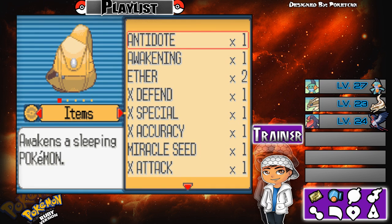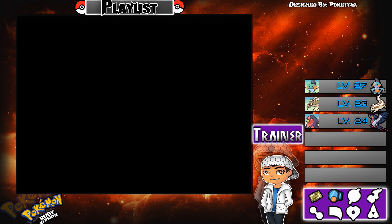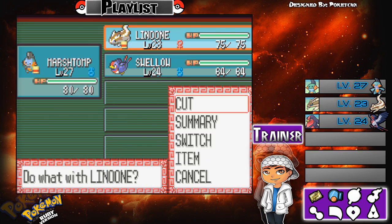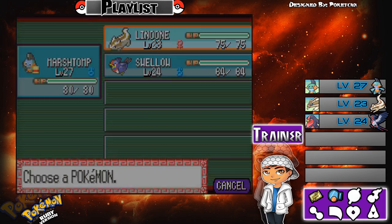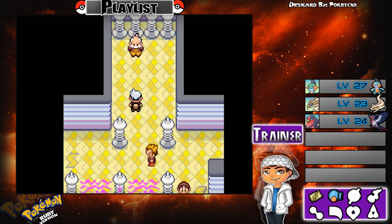We are now ready to face the gym leader. I have two Rare Candies. My Pokémon has another item — let's see what it is — it's a Silver Potion. Outstanding. Okay, time to face the gym leader.